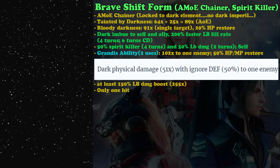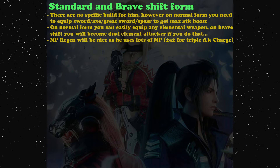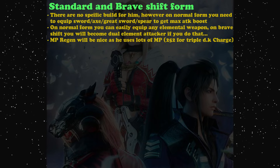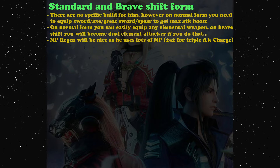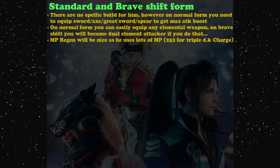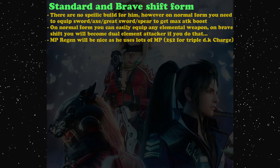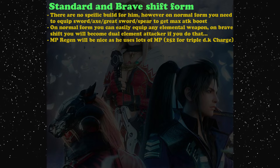Now let's talk about equipment. There's no specific unique build - both normal and brave shift forms require the same things to maximize attack. On normal form, he needs a sword, axe, great sword, and spear to get maximum attack boost. Those aren't bad weapons, so no problem there. On normal form you can easily equip any elemental weapon, but on brave shift you cannot, because all his attacks are dark element - equipping other elements makes you a dual elemental attacker, which is not ideal.